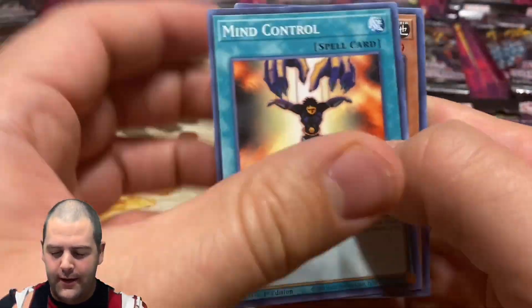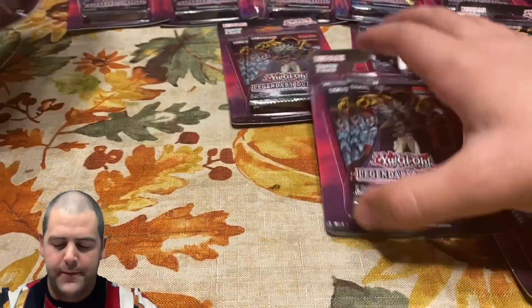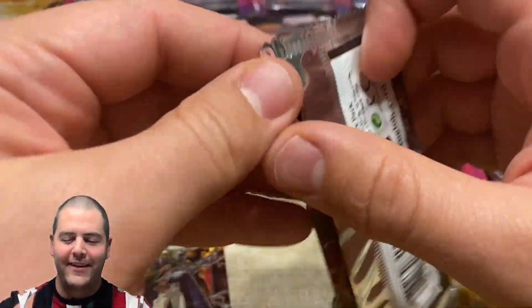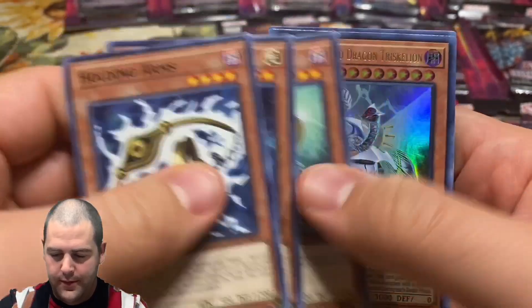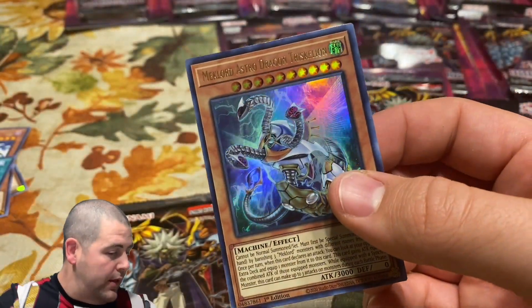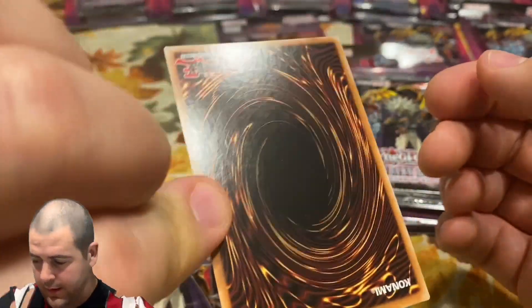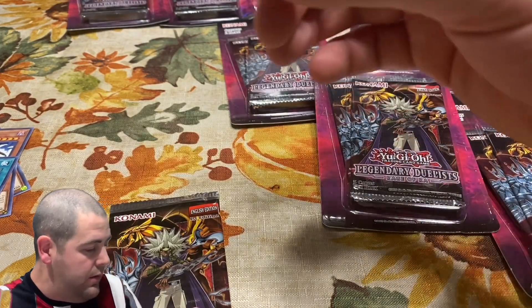I hope you guys are enjoying the interview series, by the way — that's pretty fun. I'm having a lot of fun with that, getting to hear about other people's collections, ideas, market reviews. Trying to make it really interesting, trying to get as good questions as I can on those. Meclord Astro Dragon — okay, that's probably our best pull. Yeah, that looks cool, a little off-centered. Let's get those two holos sleeved up real quick.